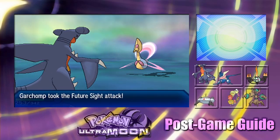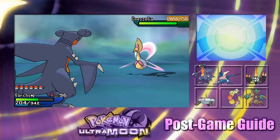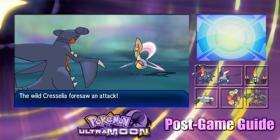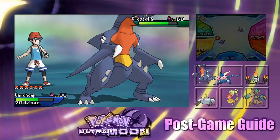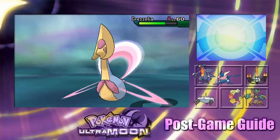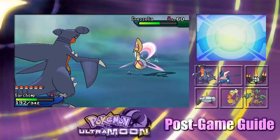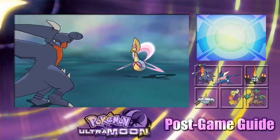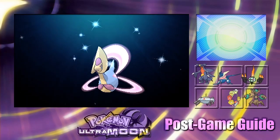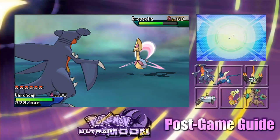We can probably handle some more attacks, but let's False Swipe and heal up. Oh dear — Cresselia has Moonlight! That's going to make this increasingly harder because it'll keep healing itself. We'll keep going with False Swipe. It's going to be a long while. It looks like we have enough HP down now to start throwing balls.